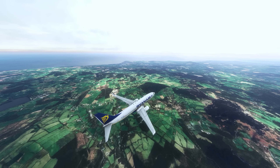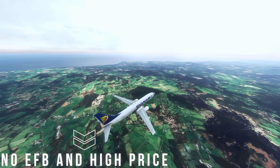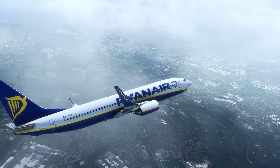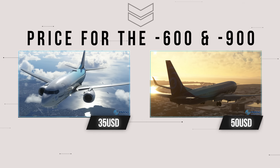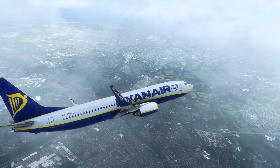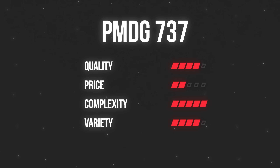The only two areas where this product might fall short for some of you might be a lack of an EFB or electronic flight bag, as well as the price of the aircraft, which at around 75 US dollars for the dash 700 and dash 800 variants, is a little steep for many. The dash 600 and dash 900 variants are priced way below this at just 35 and 50 US dollars respectively. Overall, the PMDG 737 is a great choice for those of you looking for the ultimate 737 experience.